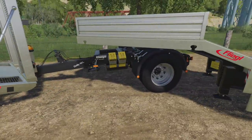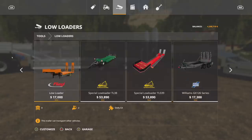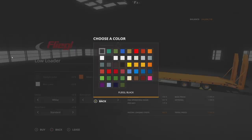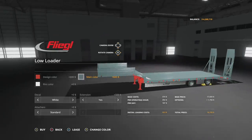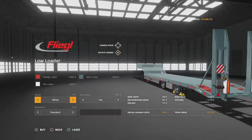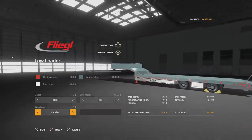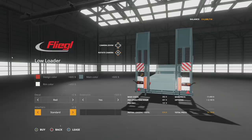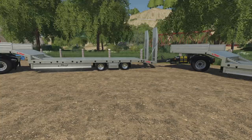We're using the in-game dolly so you know it'll work with just about anything. You're going to find this in low loaders — Flegal Low Loader right there. Design color we're changing to red — that's your main frame. Main color is the top area, that gray. Rim color we're going with chrome. Decal white is the back decal. Extension yes or no — you can put the extension on there. Attachers: we get a trailer attacher back there now, 700 bucks. That is the Flegal Low Loader update.